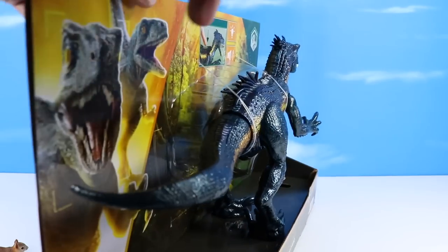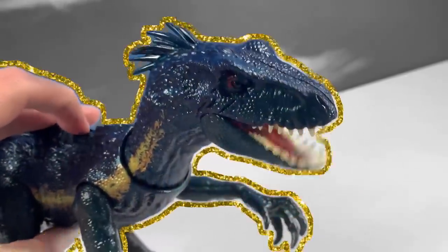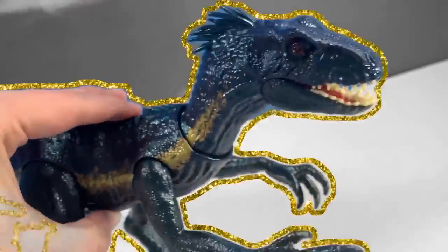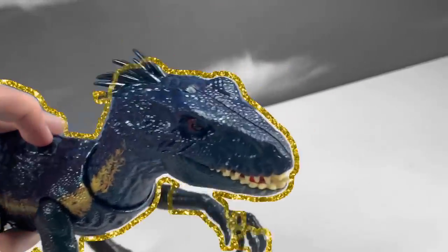Stegosauruses are tricky — they fill up so much space. Let's see if we can get this Indoraptor poppin'. Indoraptor's on the prowl tonight. He'll stalk his prey with all his might. He'll watch him wheeling on the hamster wheel and soon his prey will face his steel.